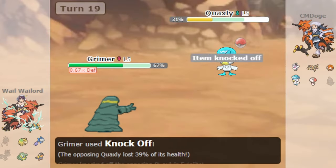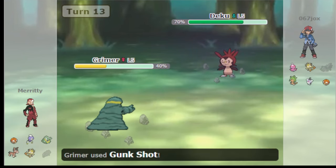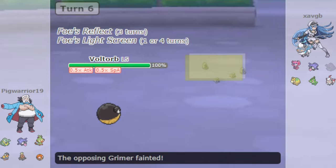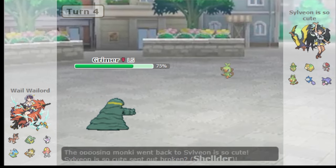Typically, you'd find Grimer running moves like Knock Off, Drain Punch, Poison Jab, or Gunk Shot if you were feeling risky that day, and often a support move like Memento. So why the deviation? Well, it all came down to countering one common threat: Shellder.